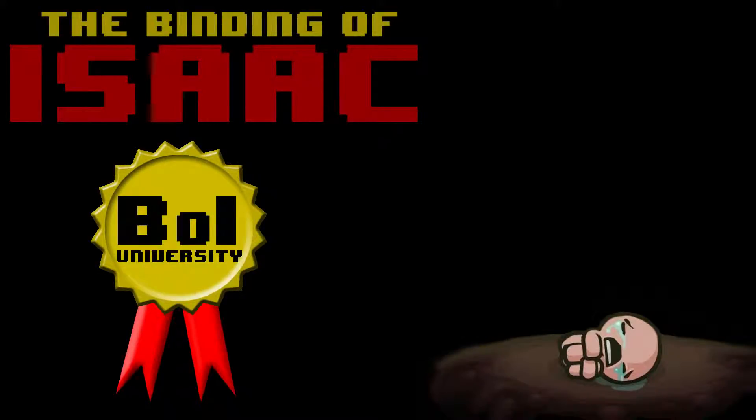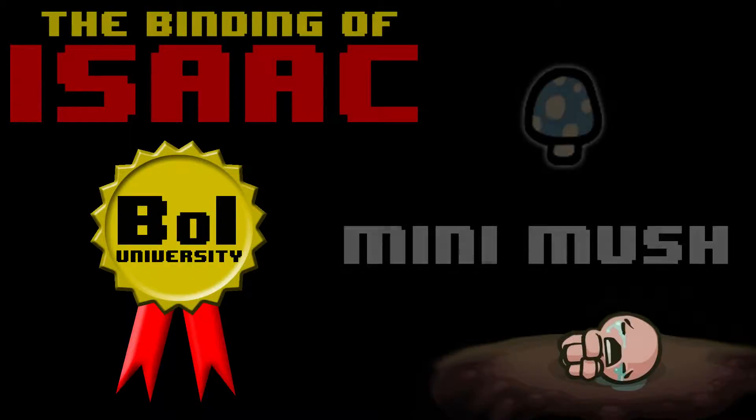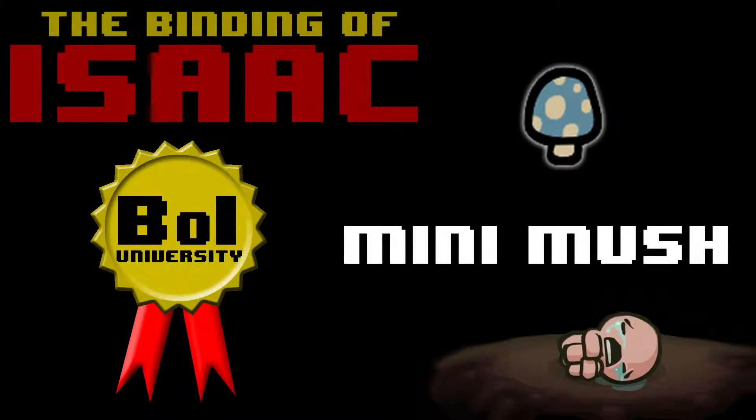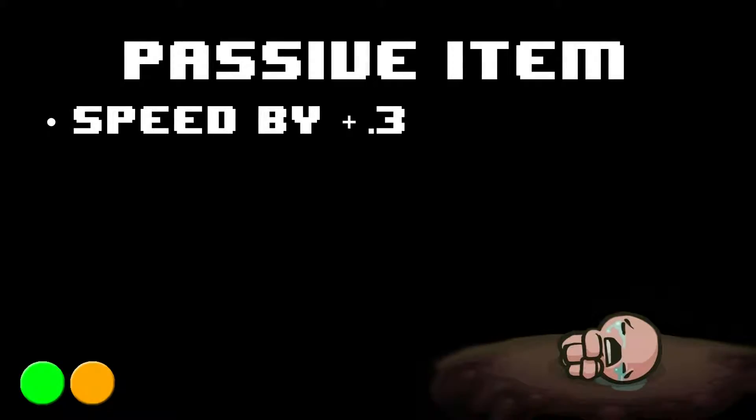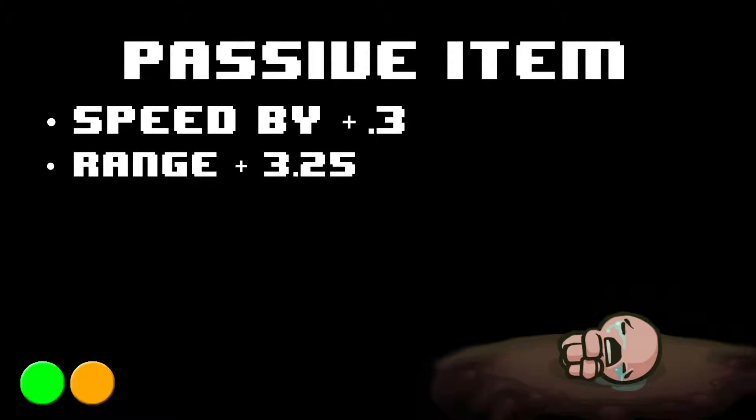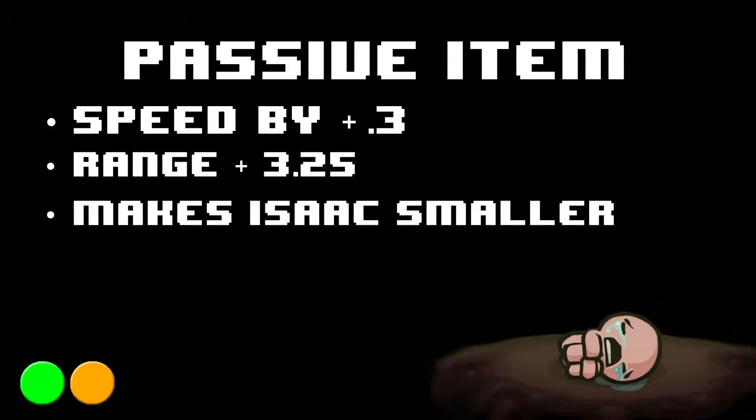Hey everyone, welcome to the Binding of Isaac University. This is an Omnigryphon Quick Guide for Minimush. Minimush is a passive item that increases your speed by .3, your range by 3.25, and also makes Isaac visibly and his hitbox smaller.